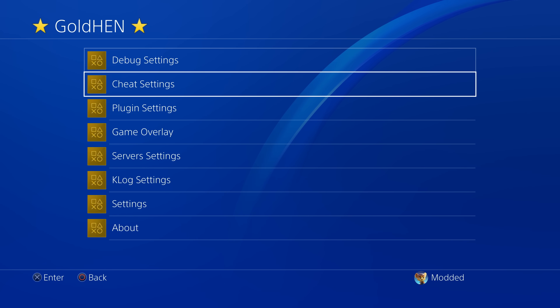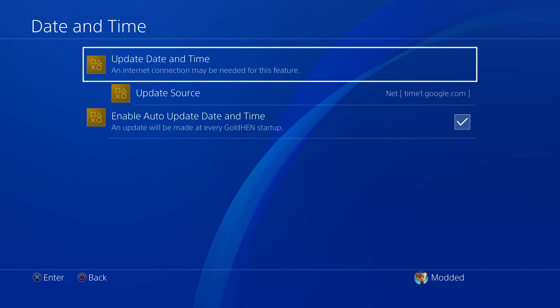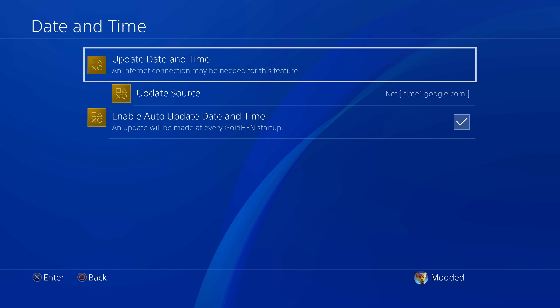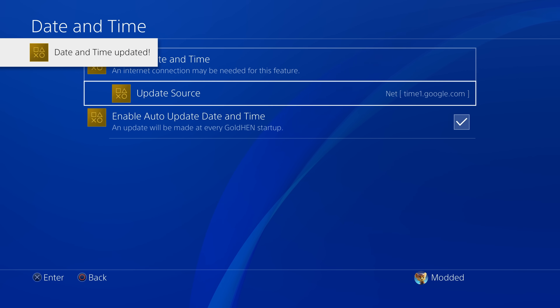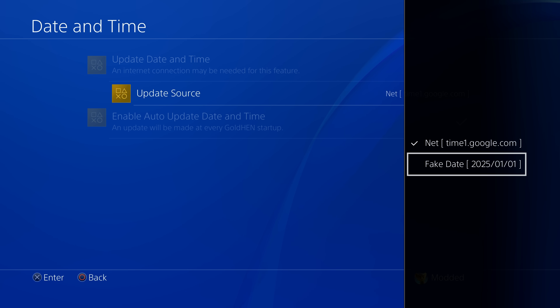The other feature in the GoldHen settings is the date and time option. If we go in here, you can update the date and time via the internet — you just select that option and it updates it using google.com.